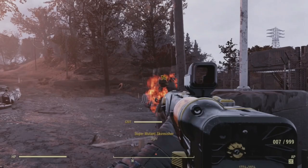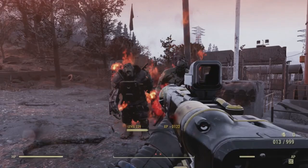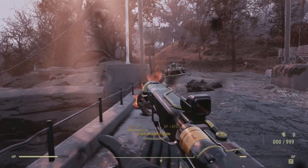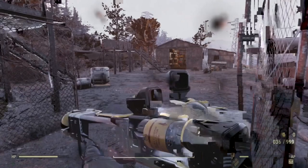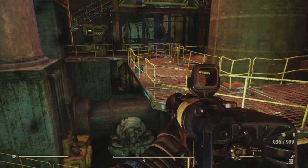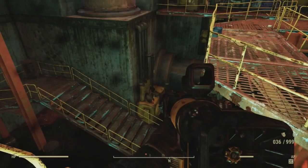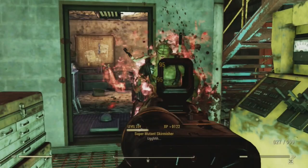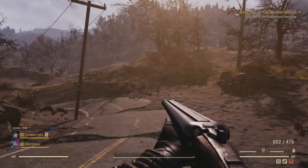I'm not sure if the Institute laser rifle should be included in the AER series. While it does seem to be closely based on the AER, it is different. The Institute laser rifle is similar to the AER rifle, using a similar setup with fusion cores and featuring the same style of modifications. However, in the concept art there is a description that says the Institute developed their own laser technology, but because firing and reload animations needed to be shared with standard laser sets, this design was based on the same overall positioning for the animation touchpoints. So while many things about the Institute laser rifle look like it should be a future variant of the AER series, Bethesda's comments say it's not — it's only similar because they wanted to reuse animations.